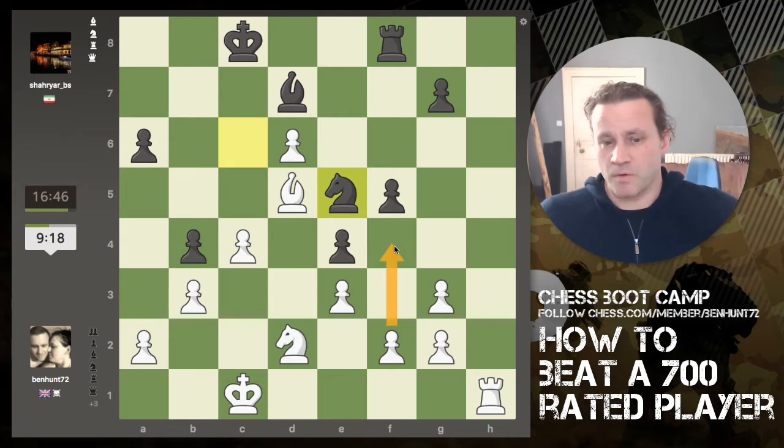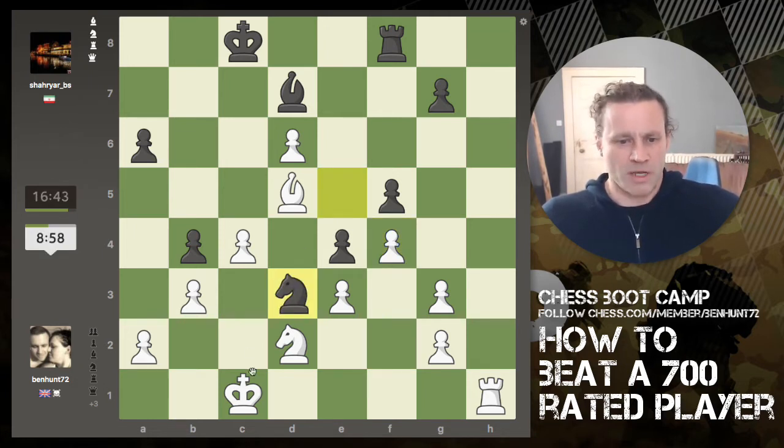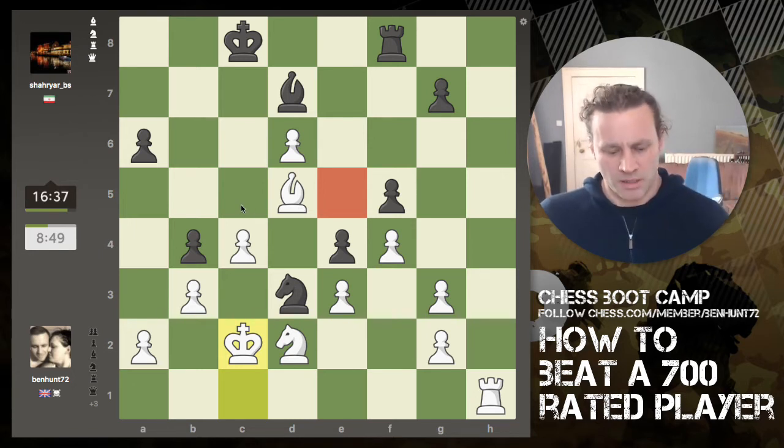Another option is to play f4. If I play f4 he could take en passant, I recapture, undoubling my pawns. I play f4, his knight comes in with check, I simply move forwards. Even if his knight goes to f2 and attacks my rook, that's fine — I'm going to play f4. He's coming with check; it's a pointless check. I'm going to go to c2 — he can come in and attack the rook but that's no trouble.